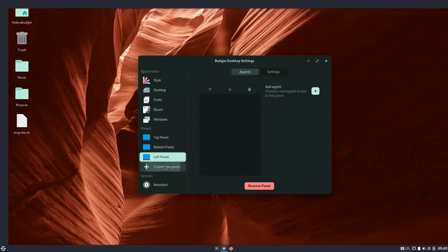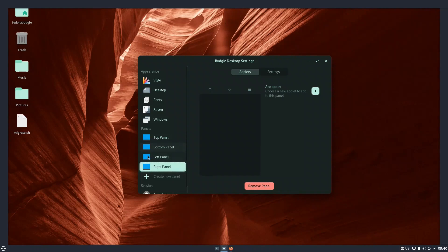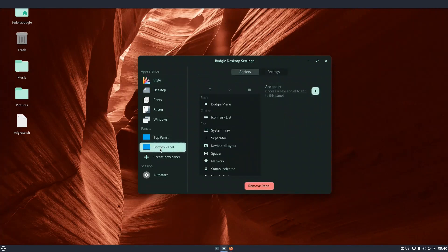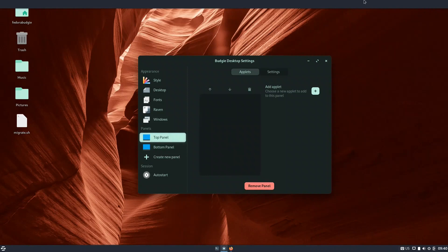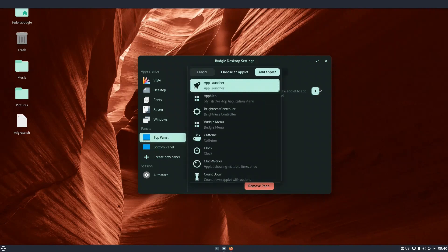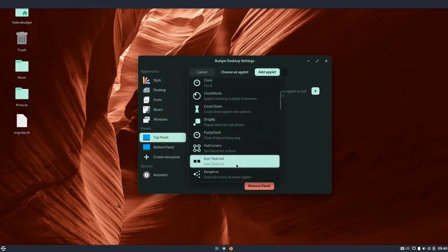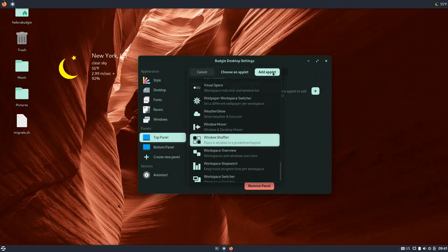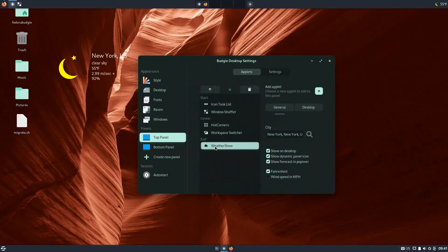Looking at panel customization, you can add up to four panels — top, bottom, left, and right. I removed the left and right panels and kept the top and bottom. On the top panel, under Applets, you can add things like an icon task list, hot corners, a weather widget, windows shuffler, and a workspace switcher. You can position applets at the start, center, or end of the panel.